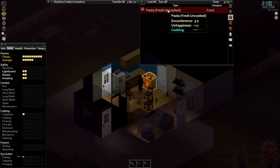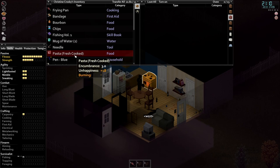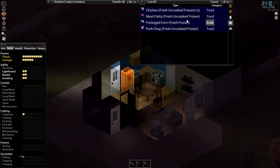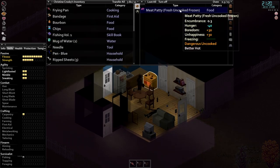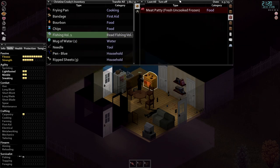Remember this is Apocalypse difficulty. When the pasta is cooked, turn off the oven and take it out so it stops burning — it continues to cook while it's still in there. The pasta shows a big unhappiness penalty, so we'll skip it. Check the fridge and freezer for something better to cook. One thing to do while cooking: hold right click and spin around to check if any zombies are coming behind you.